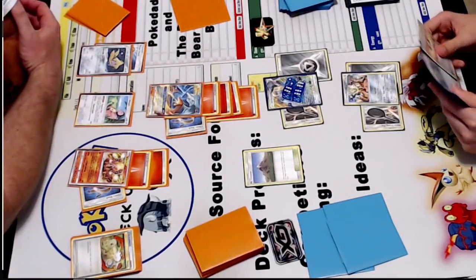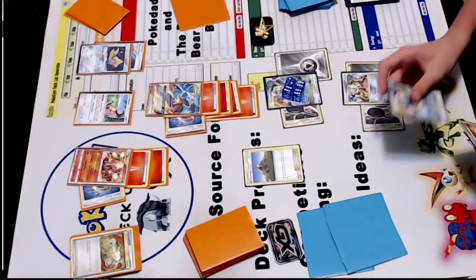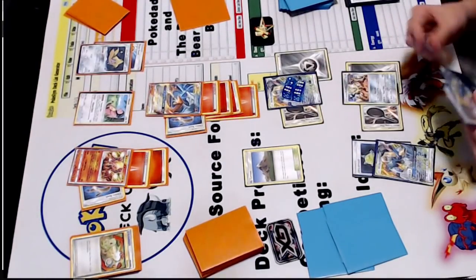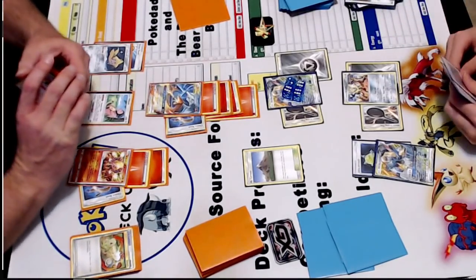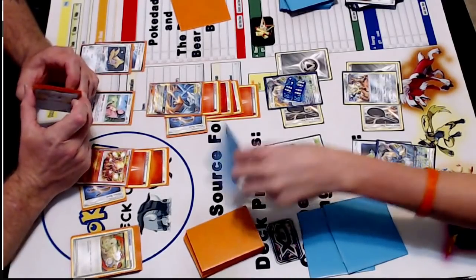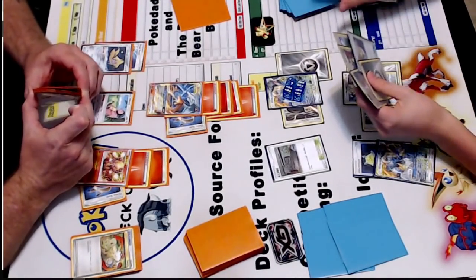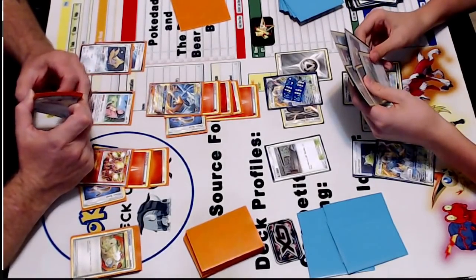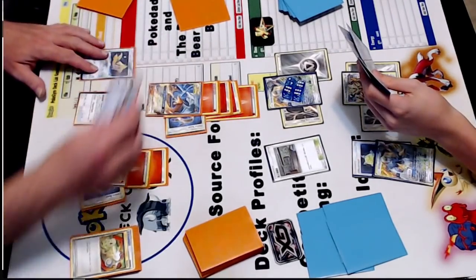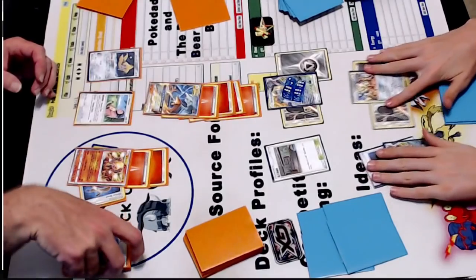Just play it out. But I can't use Flour Strike next turn anyways. You can do Outrage. Ultra Ball. Well, 60. Lily. Still wouldn't knock it out. Field Blower, the Choice Band, and Scape Board. Pass.